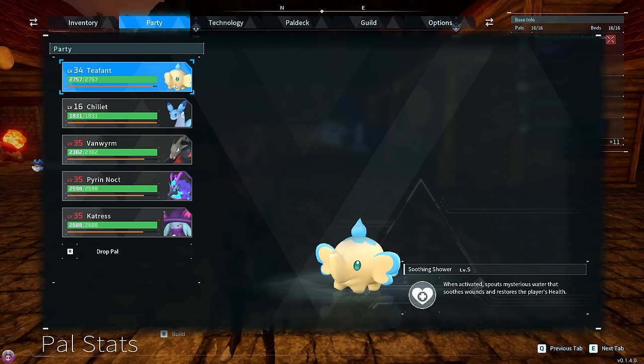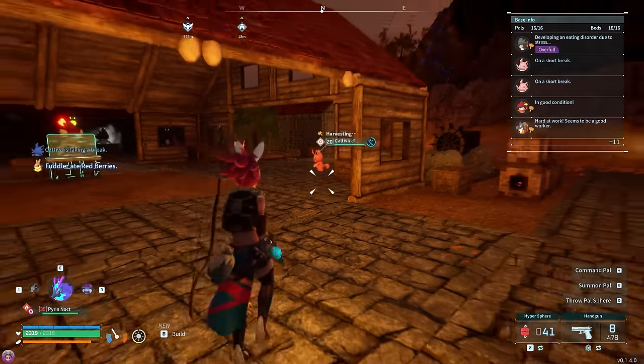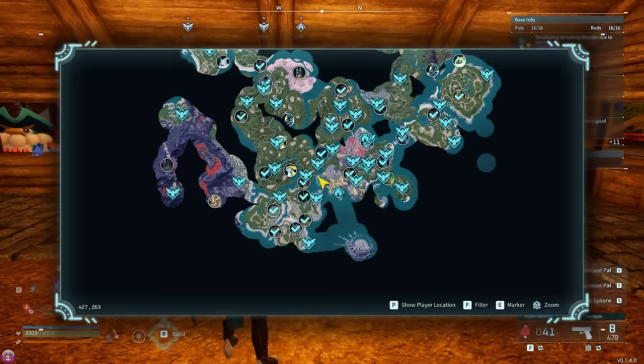I've just got to get some more ice attacks for it, but this is what we're going to use to take on that electric dragon boss. Maybe next episode if we get it to a decent level. I'm going to try it with just one ice creature and see how everyone else fares against it. We've got Teeth and the absolute god. So yeah, we'll see how we fare against the boss. It's almost nighttime, I've got some pal spheres and a gun. Let's go.